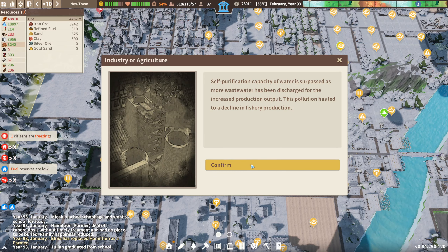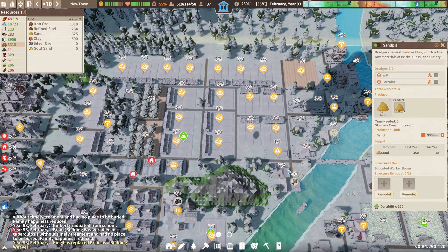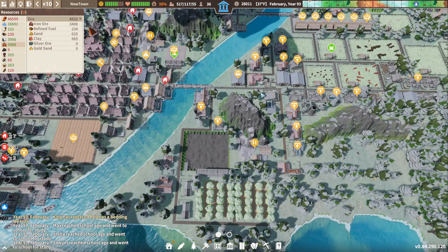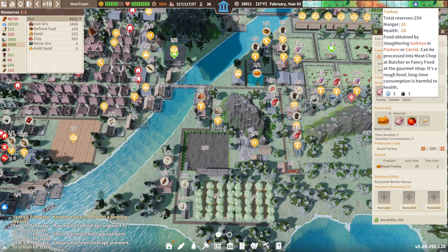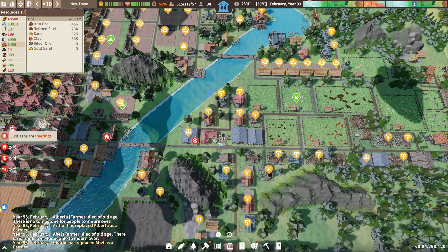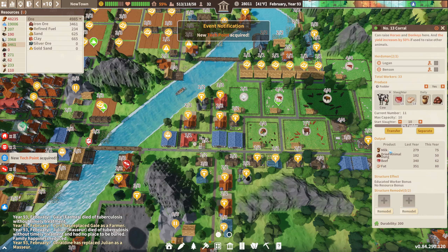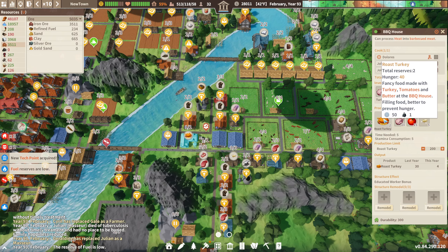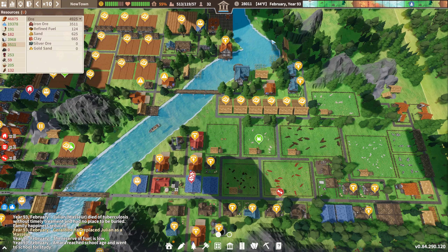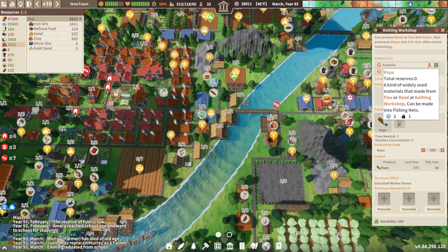Give them water. Fishery production decline — that doesn't sound very good. We have enough tomatoes to weather the storm. Although I'm not sure on the butter — we can't possibly have 20 cows making a bunch of butter and then just consume it all making roast turkeys. Oh no, we're using it with the croissants as well. That makes a little more sense. I have a feeling we're going to need to make more rope — this is not keeping up.